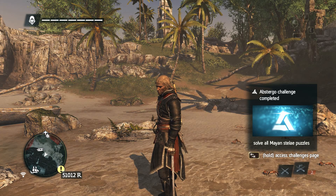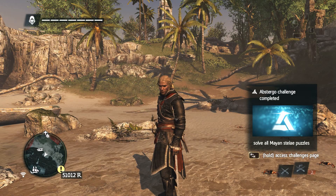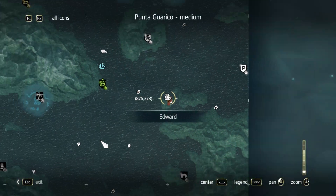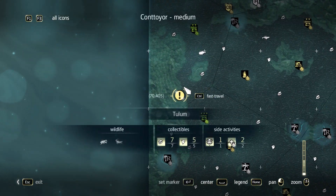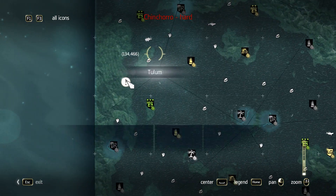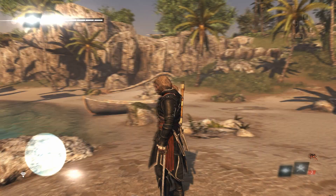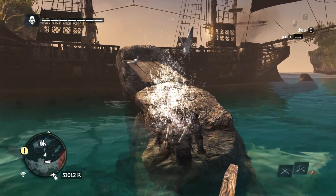Abstergo challenge complete — but what do we do now with those? Well, I feel like we have to go to the Assassin Hideout, which I think was over here. That's also the place of the next mission. So that's where we head in the next episode. I hope you enjoyed this one and I hope you check back with me next time. Next episode, video, stream, whatever it will be — until then, see ya!